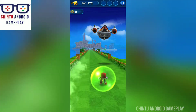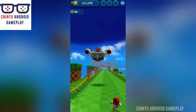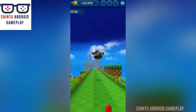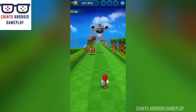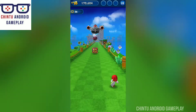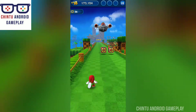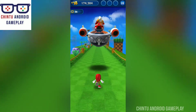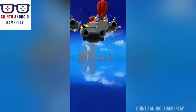Face off against two of Sonic's biggest rivals — the always scheming and cunning Dr. Eggman, and the devastatingly deadly Zazz from Sonic Lost World. Use all of Sonic's agility and speed to take down these enemies before it's too late. Wow — dodge the stars! Face off against Sonic's biggest rivals!